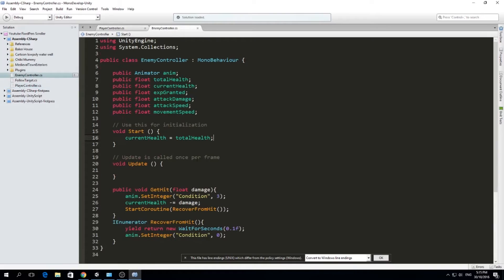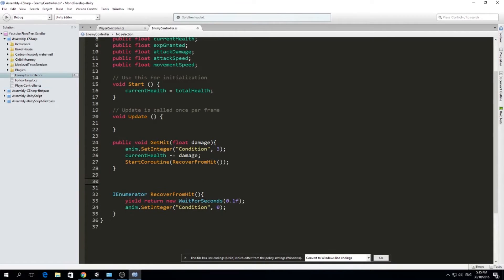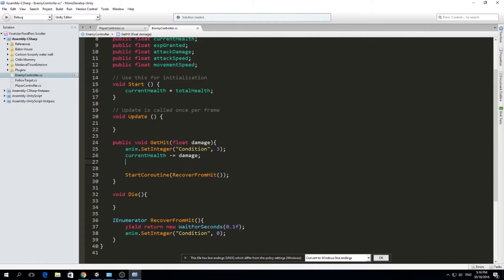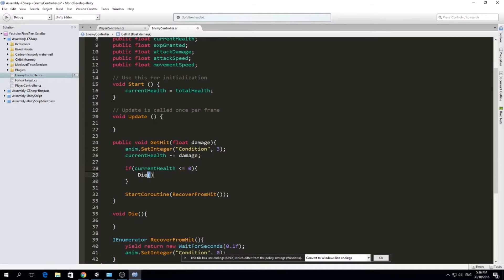Now here in the enemy controller, we need to create a die function. This is going to be private - we just type void die() - because we are going to call this function from within this script. Every time we get hit we're going to check the health, and if the health is less than zero we will die. We need to check this after we apply the damage, otherwise we will make our enemy die one hit too late. So: if currentHealth is less than or equal to zero, then we will die.